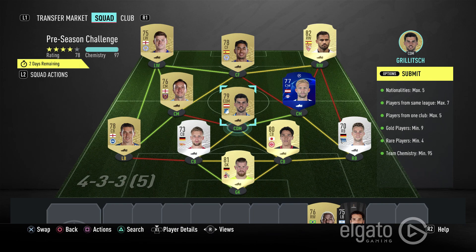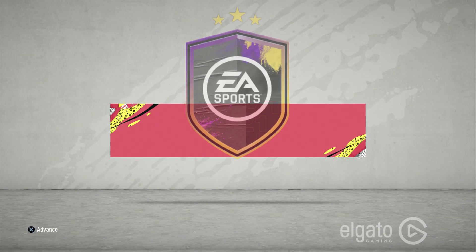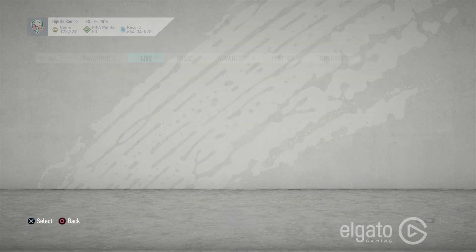So without further ado, we're gonna go ahead and submit this squad, including two silver players. Very, very cheap solution — preseason challenge completed, prime gold players pack!